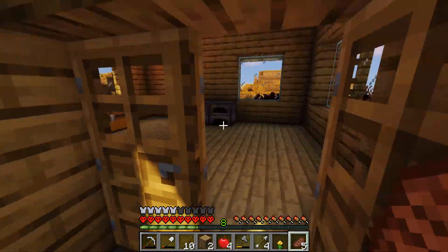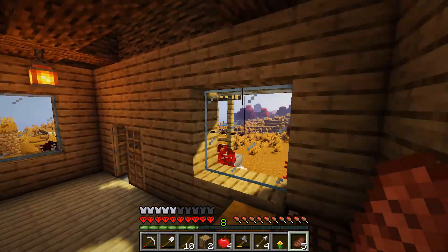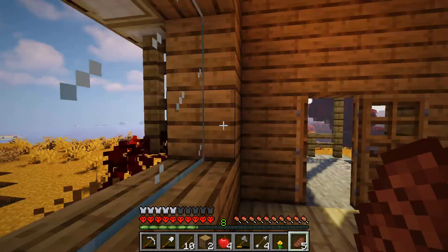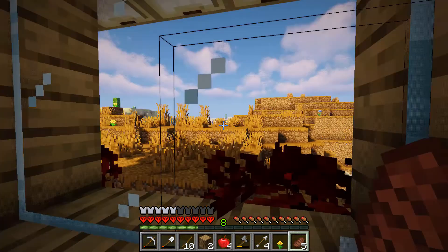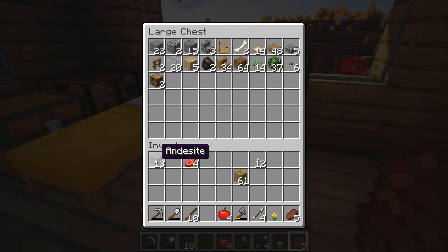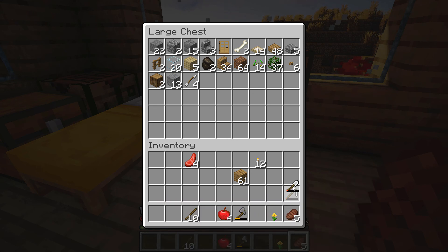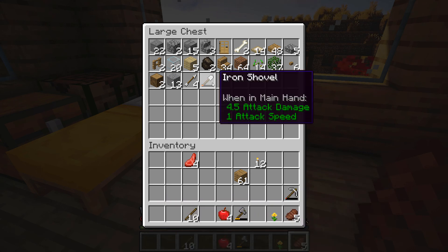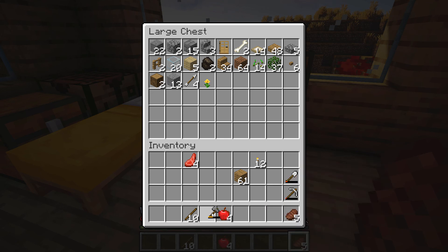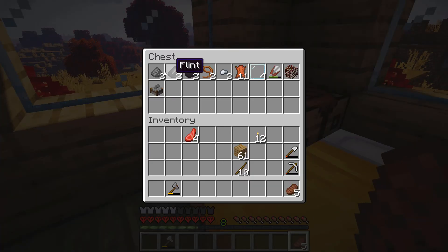Today I thought we could go to the desert that's over there — there's also one over there — to see if we could find a temple or something. I think that'd be quite cool. So let me just get rid of all of this because we don't need it. We're going to the desert, so I want this, this and this — don't want that.